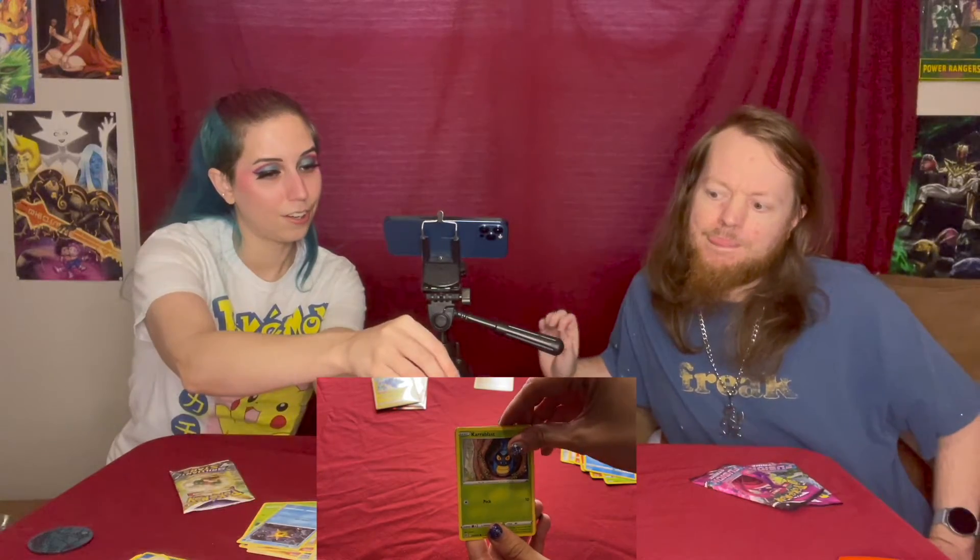I'm going to open up Brilliant Stars and hopefully get some Trainer Gallery in here. We got a Clang, Cynthia's Ambition, Torkoal, Magmar, Riolu, Burmy, Staryu, Cramorant. Oh! We got Boltund V! We got Trainer Gallery! Oh, what's underneath it? We didn't get anything too great, but we do have the Holo Empoleon. But Boltund V — that's awesome. I love it. I saw something full art in the corner there, that's why I was peeking.